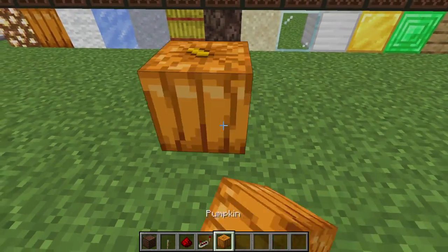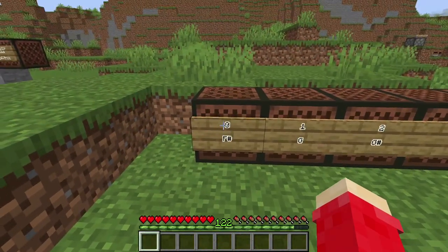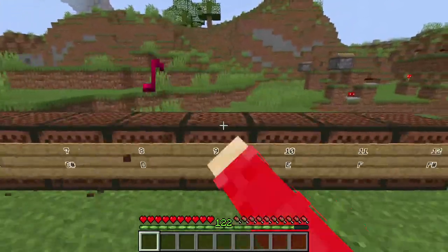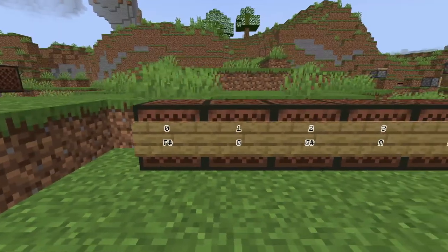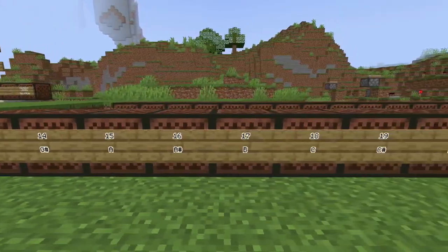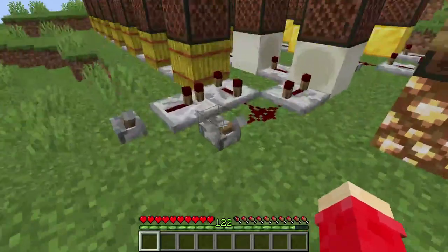By setting the instrument, we can make things like this. Right here, the number on the top of the signs is how many times you need to right-click it, and the bottom is the music note that it's going to make. And when you put this all together, you can make music like this.